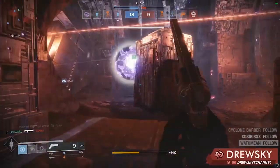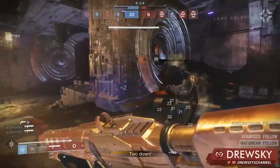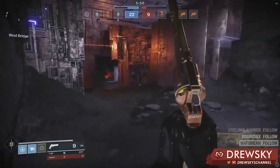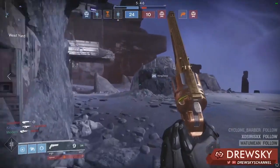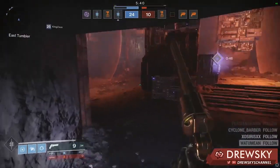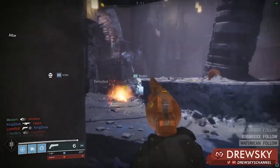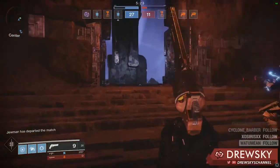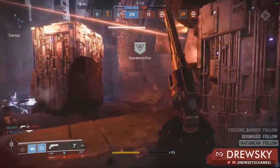Explosive Rounds helps you get more consistency out of gunfights because you're really screwing up the opponent. Some also say the hitbox feels more forgiving but there's no real evidence of this. If I had to rank the weapons based on their trait perks: Old Fashioned gets number one with Kill Clip — it allows a player to be so lethal and have such explosive plays with that three tap, and getting one kill on a reload is not hard to do. Number two is a tie between DFA's Rampage and Better Devils' Explosive Rounds, and number three would be Midnight Coup and Rampage.